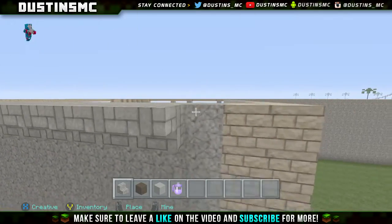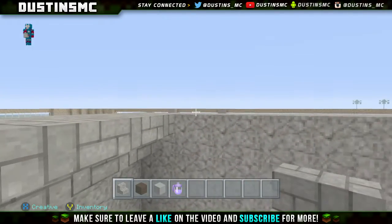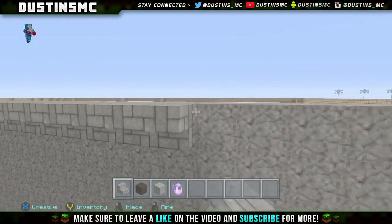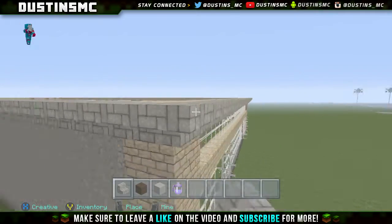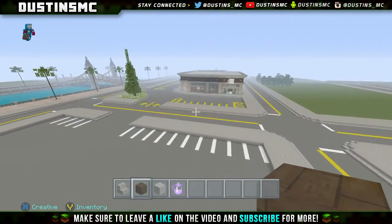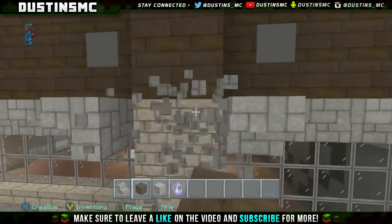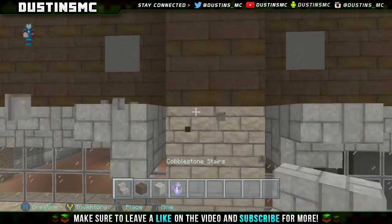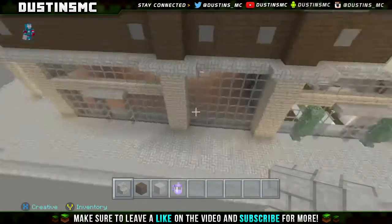We almost connected this entire little lineup here and we are hustling right along. I have a gross head cold and I feel like crap, so that's why I'm trying to get this done as quickly as possible. Now as you can see that's what we just did — that little line there. Now we're going to go one block back, right in line with what we did, and place some cobblestone.